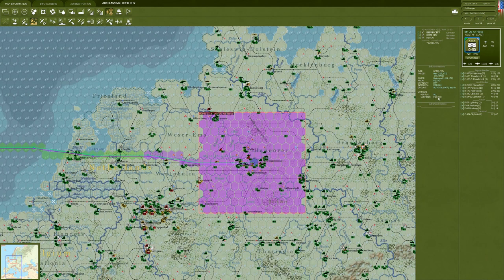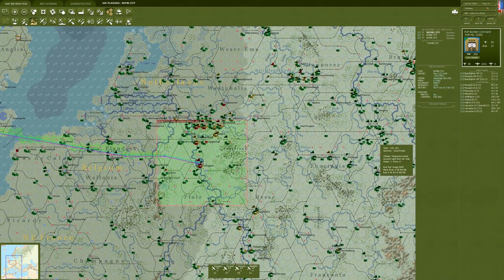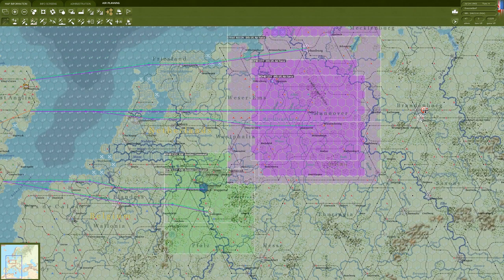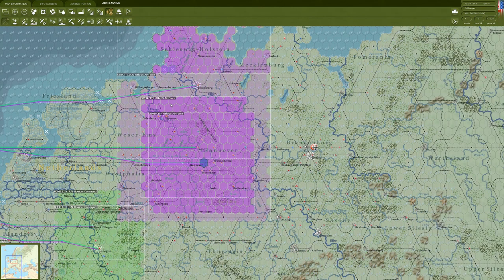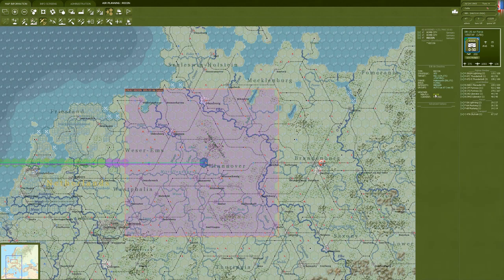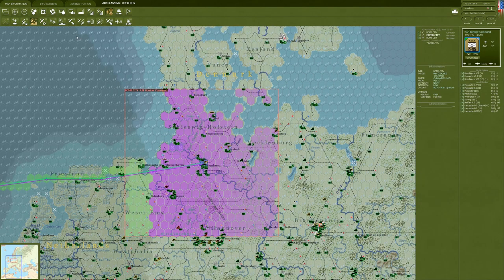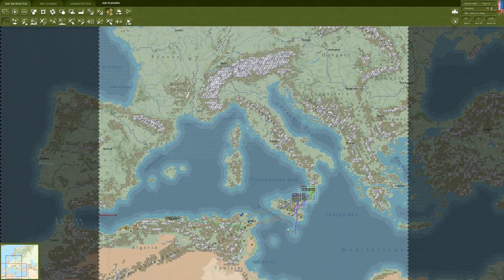It says current conditions are fair - I'm a little surprised by that. We're going to let them continue as is. Actually, we're going to set minimum fly to fair, just to make sure that on different days when weather changes, they're not flying in anything worse than fair conditions. I think that does it with all of our air commands - happy with all of that.